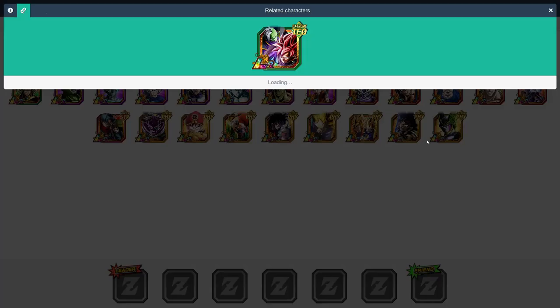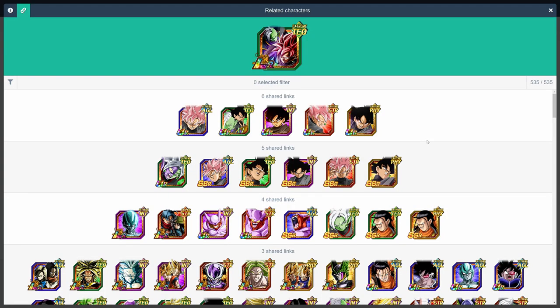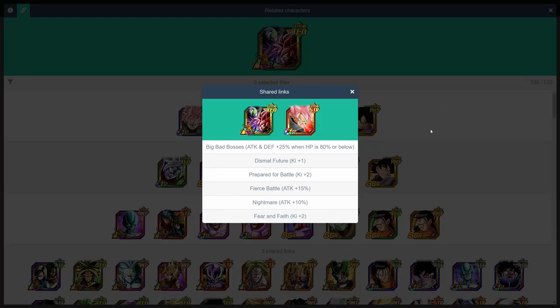Now we're on to LR Rosé and Zamasu, and the general rule here is that pretty much any Goku Black, in any form, will be amazing linking partners for them. It's basically a five-way tie between the units in this six link pool here, since they all activate the same links. Therefore, they will all give the LR plus 5 ki, and up to 50% attack, and 25% defense through links alone.